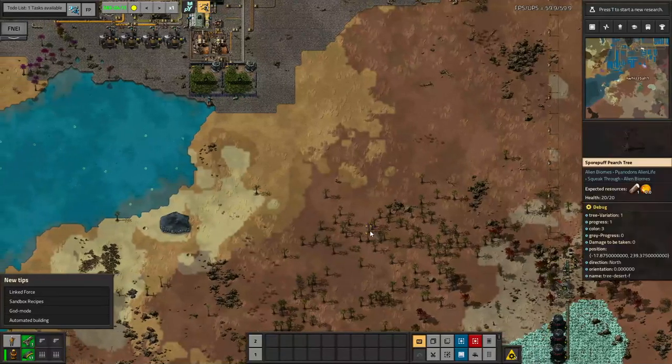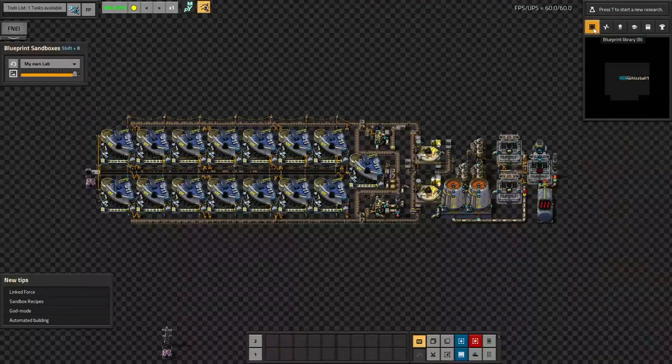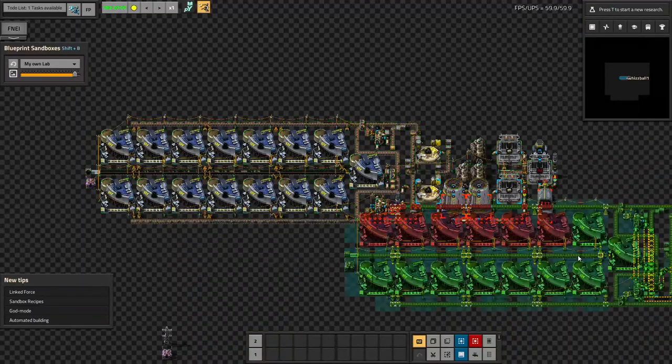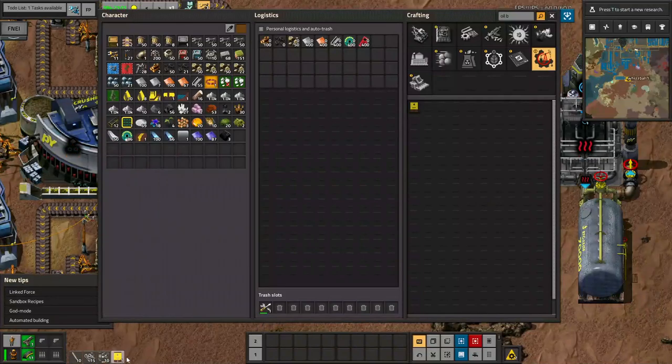Where am I going to put this one's recipe? How about right down here? I'll make myself a blueprint, remove the things that I obviously can't actually have in the system, I'll get rid of some of these chutes. I'll just copy-paste this. Slowly building it, having enough intermetallics, I'm making my first oil burner.